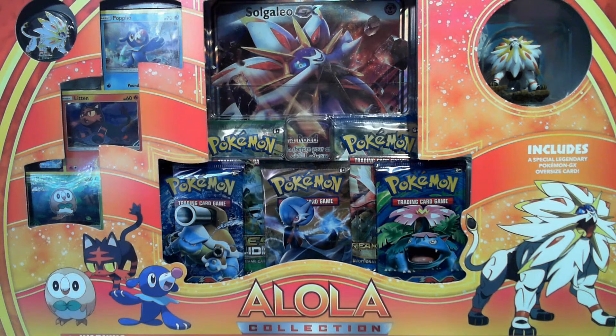Hey guys, this is No Skills and Rainbow Ponytail, and today we are opening up a whole week early the Alola Collection — Solgaleo GX! In this box you get a Solgaleo figure, a pin, and an oversized Solgaleo GX card. Not only do we get the figure and the pin, we get to see what the GX cards look like early in English and see what the attack costs are. The box also comes with the three Alola starters — Rainbow Ponytail, you want to tell us who they are? Popplio, Litten, Rowlet. No one likes Popplio — well, some people like Popplio.